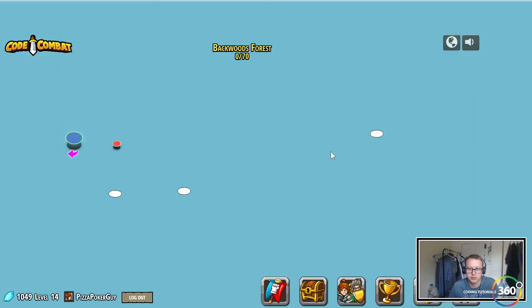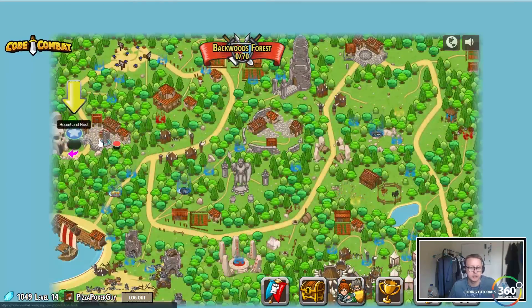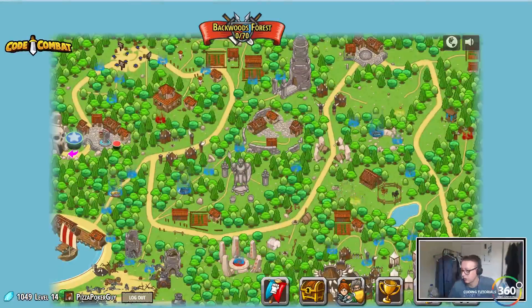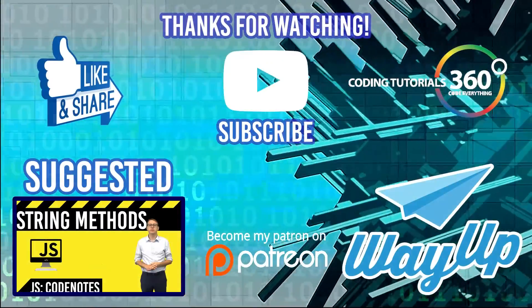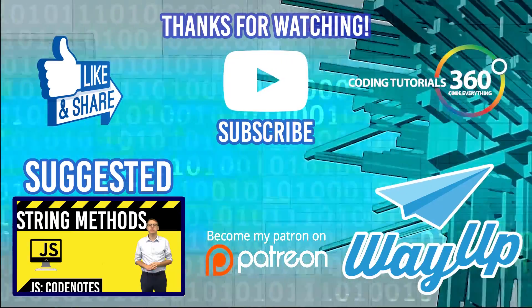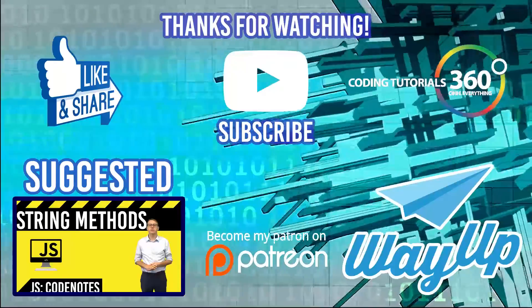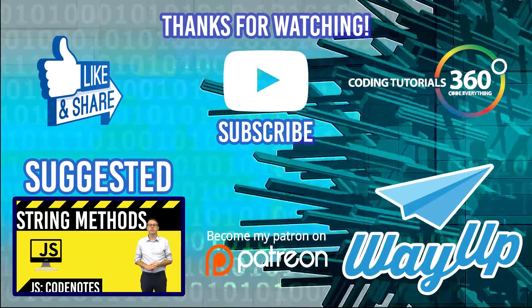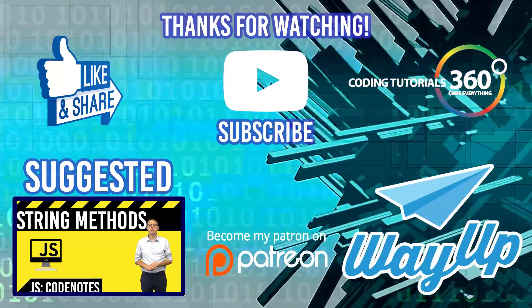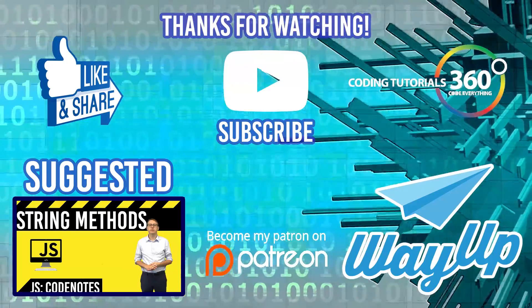I get syntax and variables may be pretty basic if you have a little bit of programming background. We're only going to be doing the ones that are free. In the next video we'll get started with Backwoods Forest — hope to see you guys then. Thanks for watching the video, don't forget to like, comment, and share, and support me on Patreon. Check out WayUp.com — it's a great way to find full-time jobs, internships, part-time jobs, and one-time freelance work for the college student. All you need is a .edu email, it's completely free.